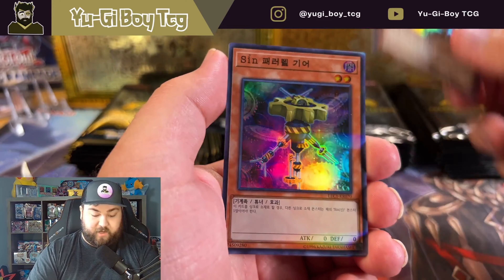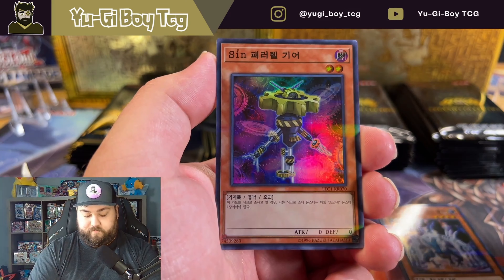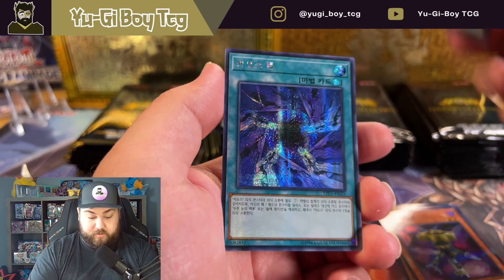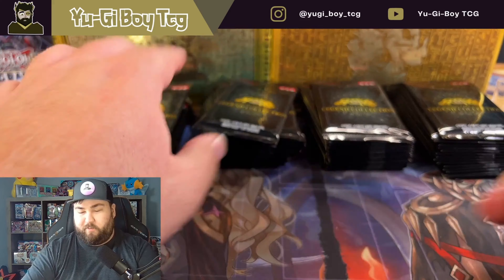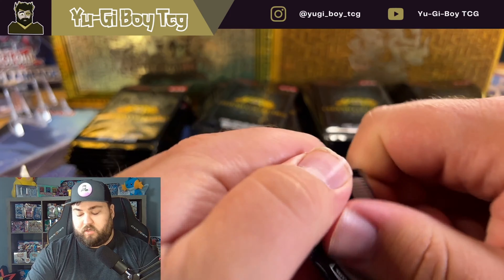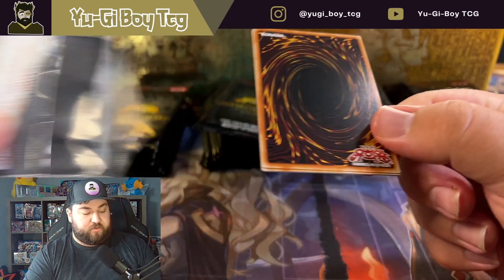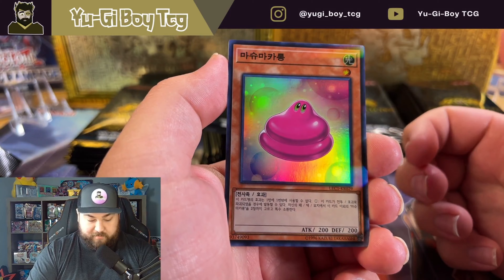Obviously it's a spin-off of the original TV show's character that turns into Dark Magician, kind of like for the lore Chaos Form. I think we pulled that Mahad last time but I think we pulled it as an ultra, so that's cool to pull as a secret now.